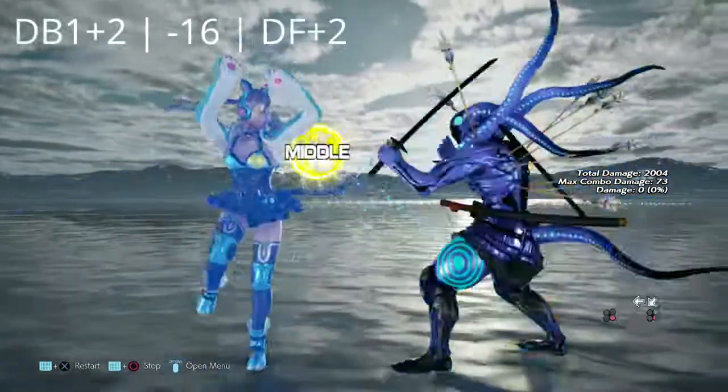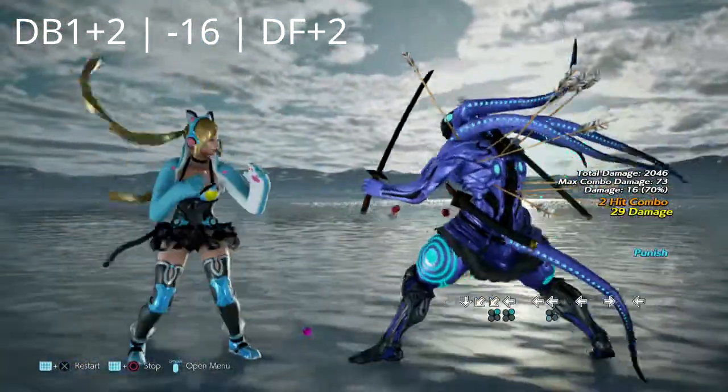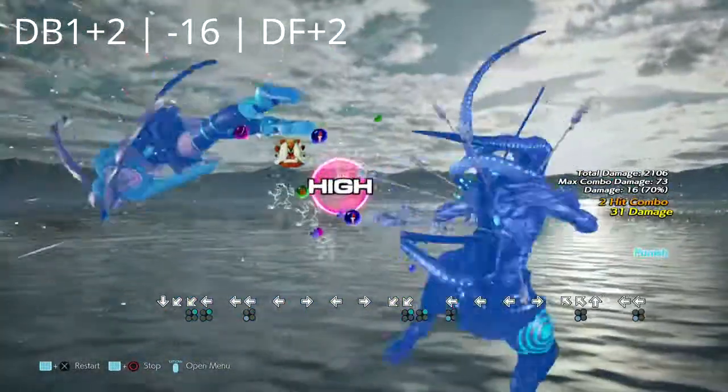Up next we have down back 1+2, which is negative 16 on block, allowing Yoshimitsu to get a down forward 2 or an up forward 3. The option is yours — you can even get a crouch dash 1 if you feel up to it.